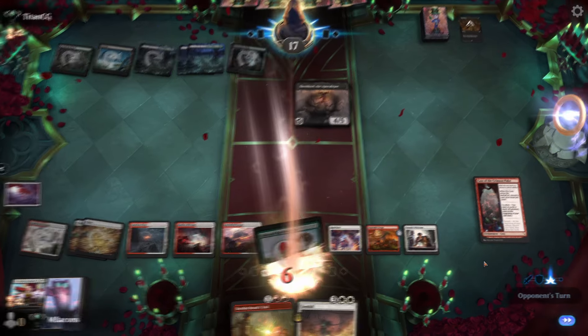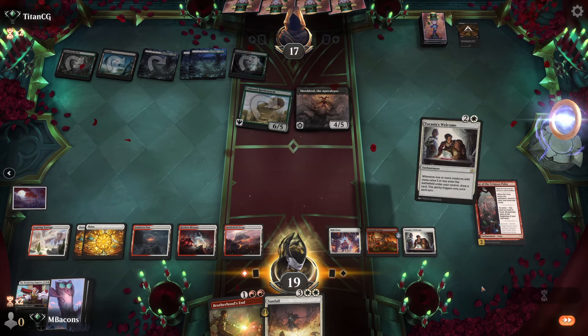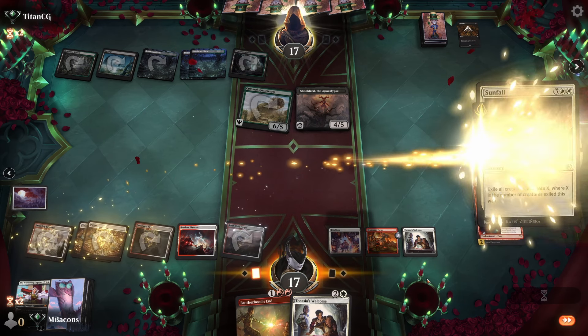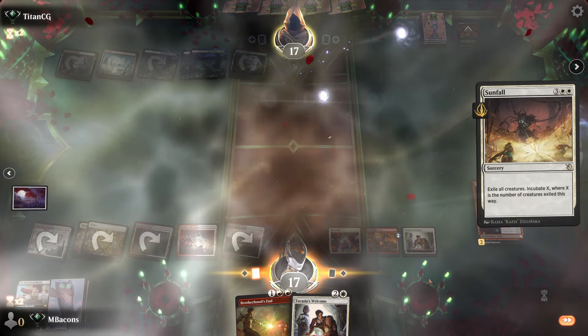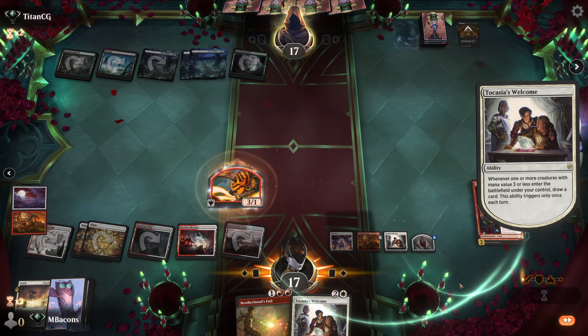Well, that attack brings us to 19. Sunfall it all away. Make a Forge token and draw a card.